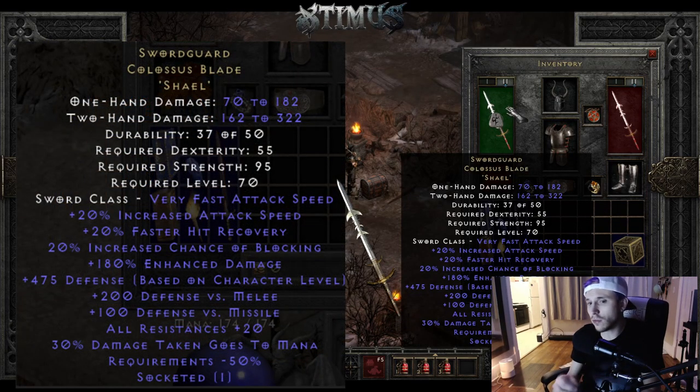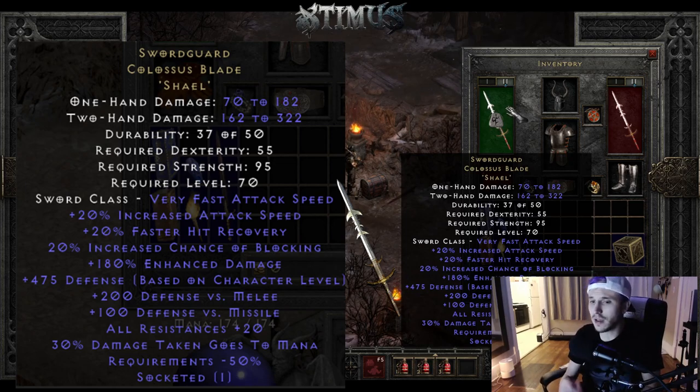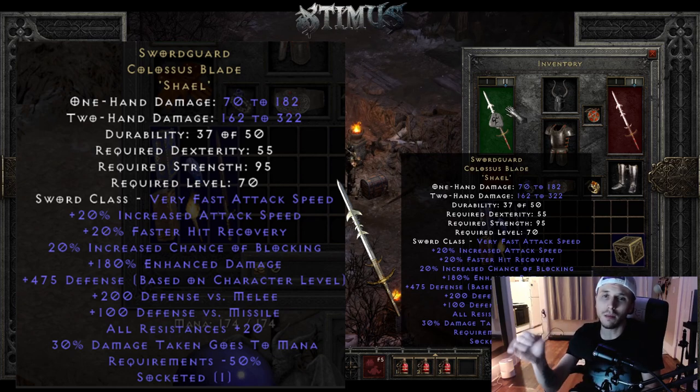The next item on the list is Swordguard. This is a really good item for hardcore characters, especially barbarians. You can actually upgrade this to a Colossus Blade and it has negative 50% requirements, so usually Colossus Blades have a huge strength requirement but this makes it so you can just wear the item really easily. I would suggest putting a Shael rune in there for 20% increased attack speed. It has 20% faster hit recovery, 20% increased chance of blocking on a weapon which is just unheard of, 180% enhanced damage, 475 defense based on character level, 200 defense versus melee, 100 defense versus missile, 20 to all resistances, and 30% damage taken goes to mana. That negative 50% requirements is absolutely huge when upgrading this item, and it's definitely one of the best high survivability weapons in the game for a barbarian.